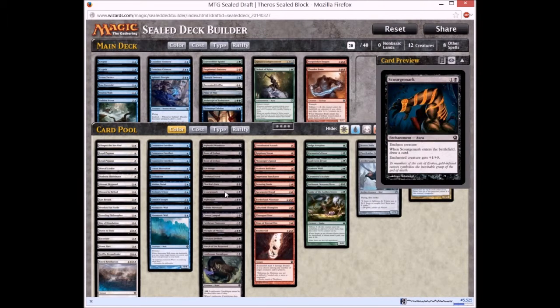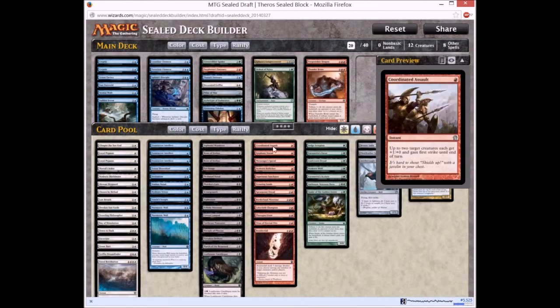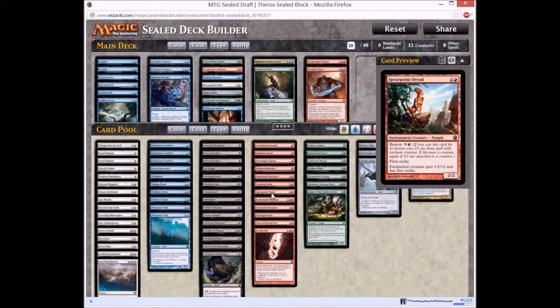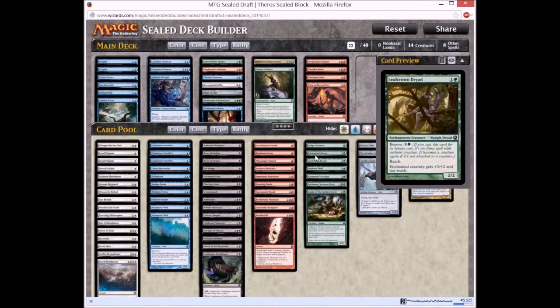Next on to our black card pool. Pharika's Cure is a very good removal, and so is the other removal card, but there isn't any other stuff that is playable in black, so I will not pick them for now. On to our red spells — Oread is good. Borderland Minotaur is a good aggro creature as well, as is the Titan of Eternal Fire. It's a late-game creature that is hard to remove, so putting it in our deck makes sense.